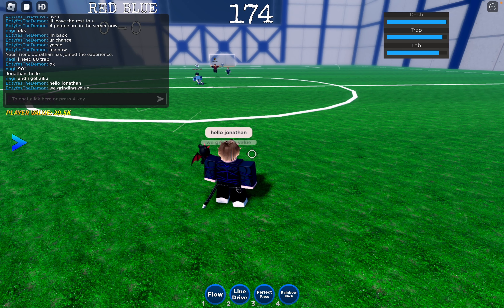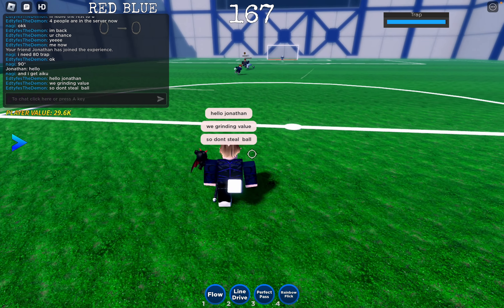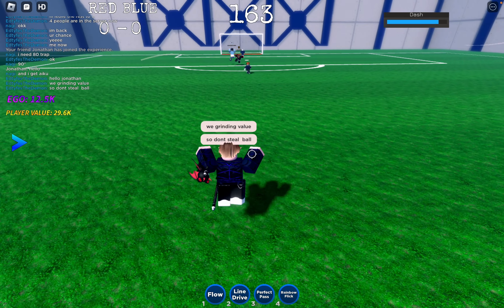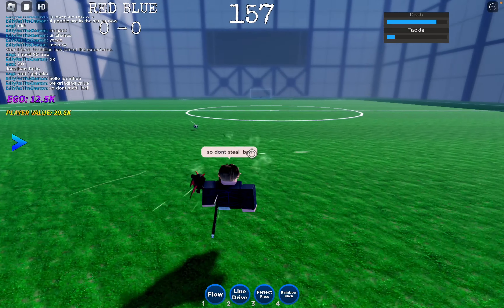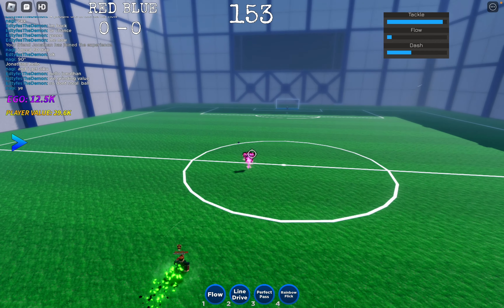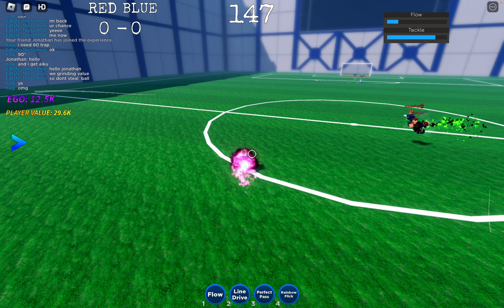Those abilities are Fake Volley, Black Hole Trap, and Perfect Trap. These abilities become particularly useful during one-on-one encounters, allowing you to outmaneuver and outsmart your opponents. Notably, the Fake Volley ability near the goal can be a game-changer, as it guarantees a 100% chance of scoring, even if there's a goalkeeper present.